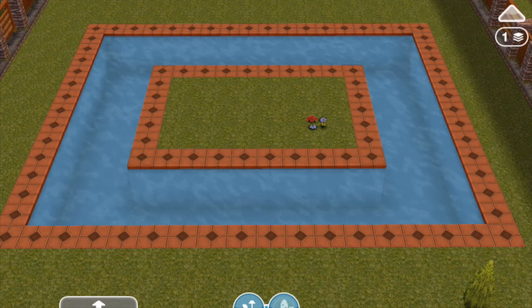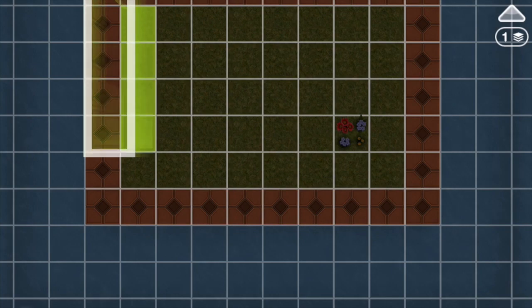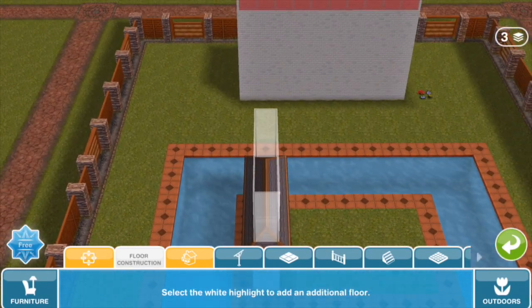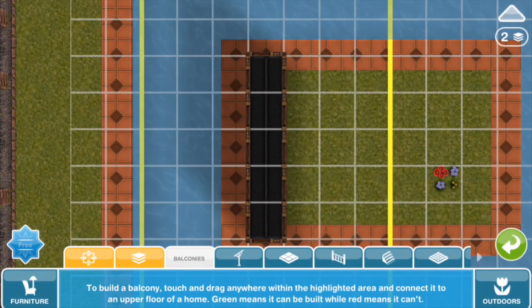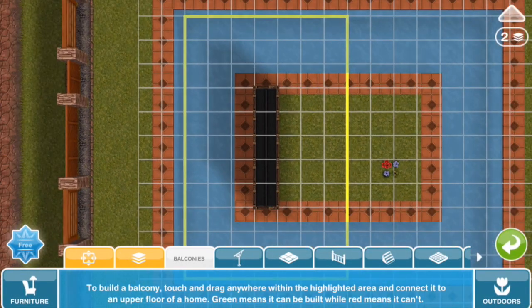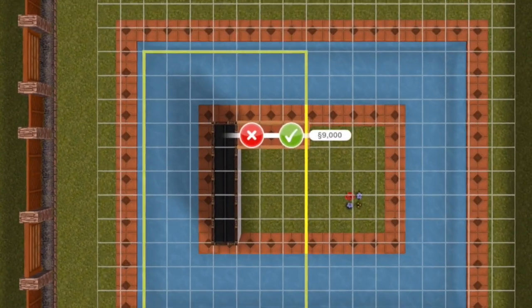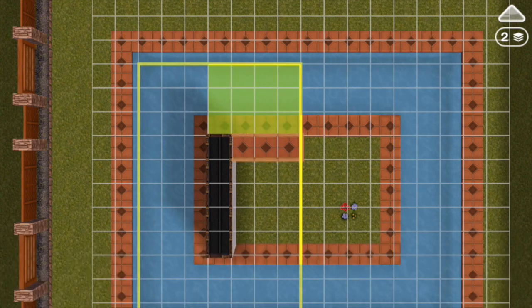We're going to start with building a very skinny room on this pool island here, right on the very edge, and if we make it two stories then we can start building balconies. As you can see in balcony build mode there is a yellow line all around — it extends out three blocks from the building and that's as far as we can make a balcony go.